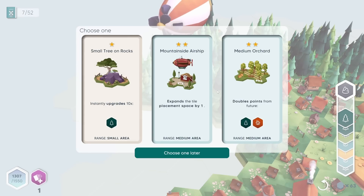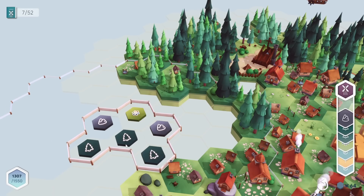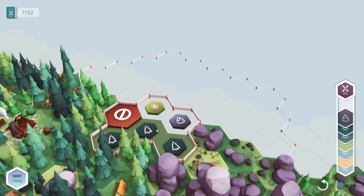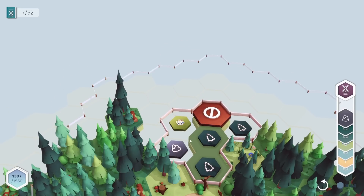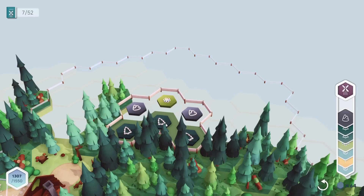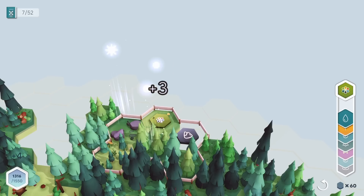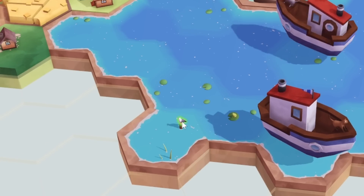Time for a new structure — a mountainside airship, it looks so cool. What do I need? Trees, rocks, and flower — there are plenty of trees. I think having two airships flying around with some distance from each other is a good idea, so I'll put this in right here and the flower goes in right there.